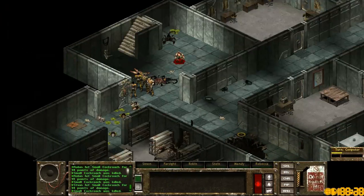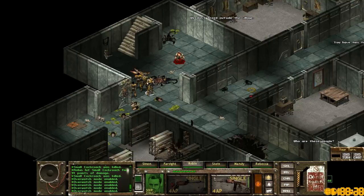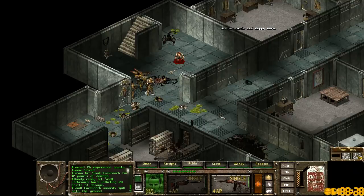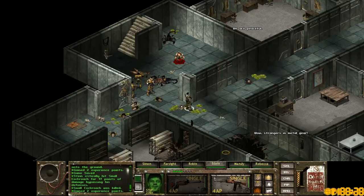I think all the cockroaches can poison you, or maybe only the big ones — I don't remember. Robin, shoot. Good job. I guess the rest can overwatch. One hit in combat. Save. And I suppose we just start moving ahead and killing bugs. That guy's dead. It's not gonna be difficult.